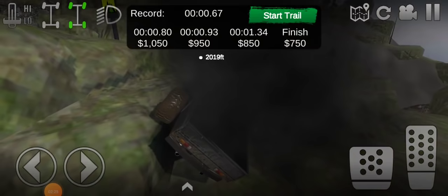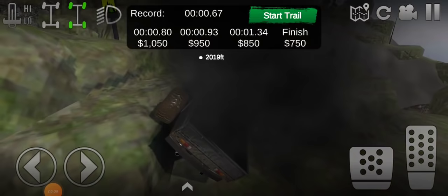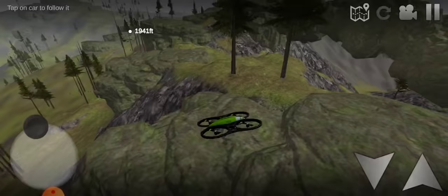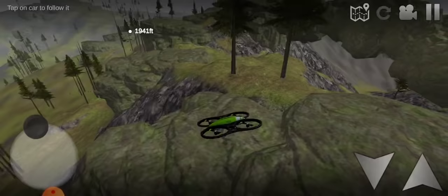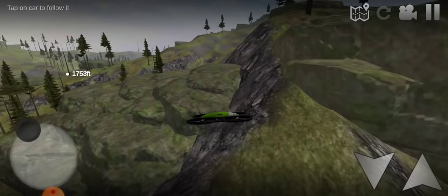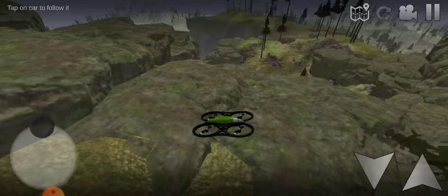Let me launch the drone real quick. I have to get out of the vehicle first. Now let me launch the drone so I can go look and find exactly where it is. It's not right here, so it's got to be real close. The location changes for everyone, so be back in a second when I find it.